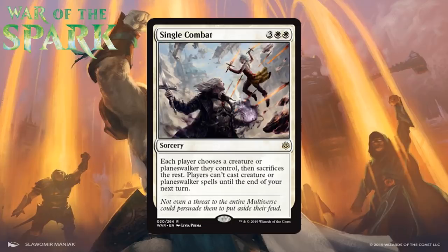Next up we have Single Combat, which for three generic and two white is a rare sorcery. Each player chooses a creature or planeswalker they control, then sacrifices the rest. Players can't cast creature or planeswalker spells until the end of your next turn. Board sweepers that let your opponent make decisions can be frustrating — if your opponent already has the best creature on the table, you can't do anything about it. It wipes out the rest of their team, which is sometimes all you need, and the casting restriction adds cool flavor. But the situational nature keeps it from being a straight-up bomb. It's still good — I think it's a B+, not an A.